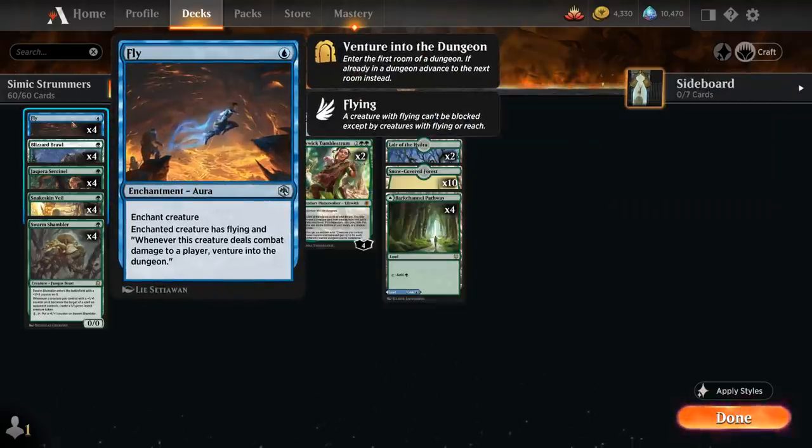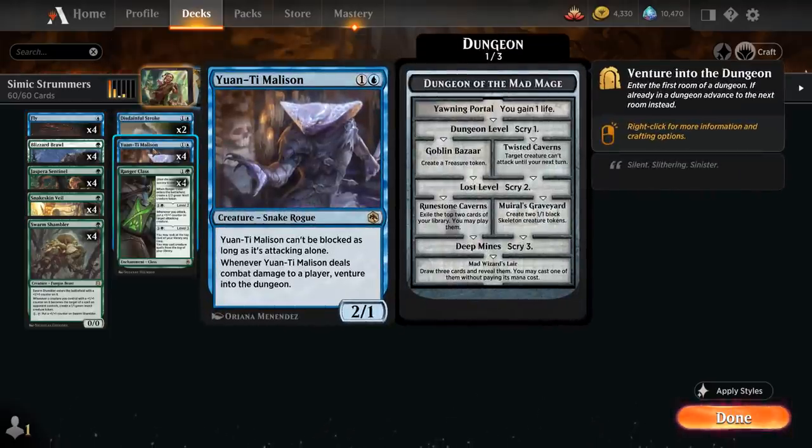Then at one mana we also have the full playset of Fly, a one-mana enchantment aura that gives the enchanted creature flying, and whenever it deals combat damage to a player we can venture into the dungeon. That's another way of repeatedly venturing into the dungeon, and we can even combine Fly with the Malison's ability — that way if we deal combat damage to the opponent we get to venture into the dungeon twice.